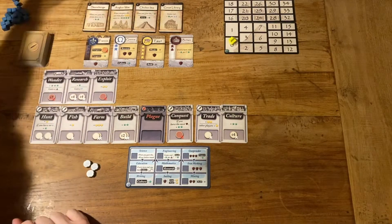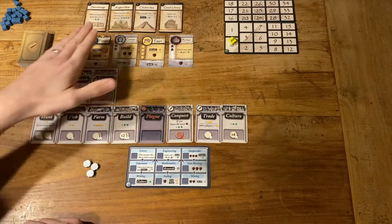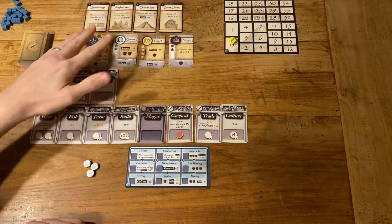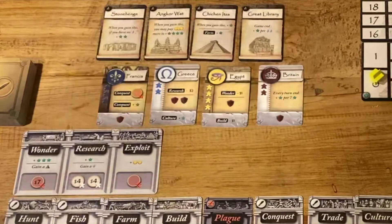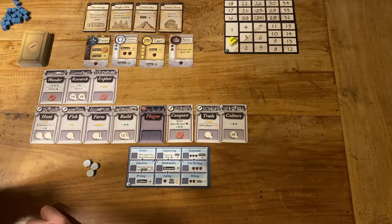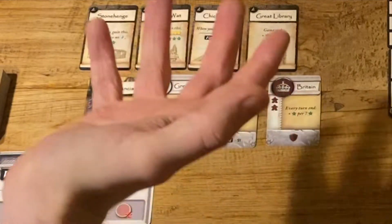Up here we've got the wonder row. We've chosen four out of a possible 15 wonders to go at the top. These are the available wonders I'm able to build should my civilization rise to glory. We've got Iron Stonehenge, and we can build Angkor Wat, Chichen Itza, and the Great Library — probably the latter.